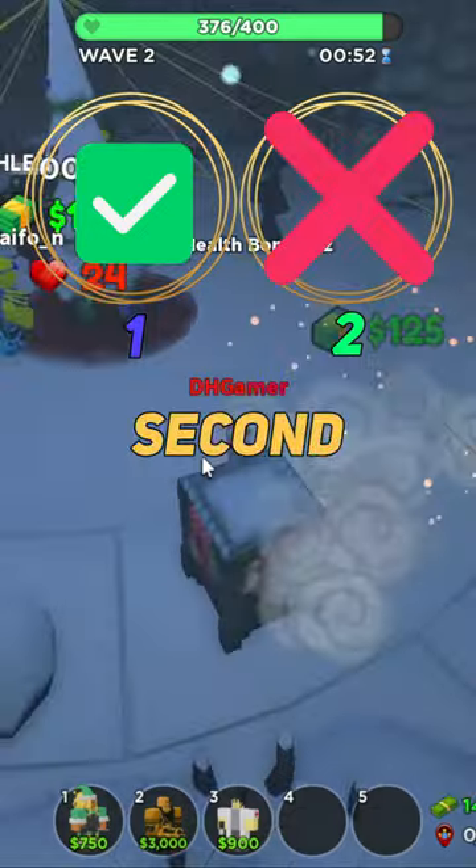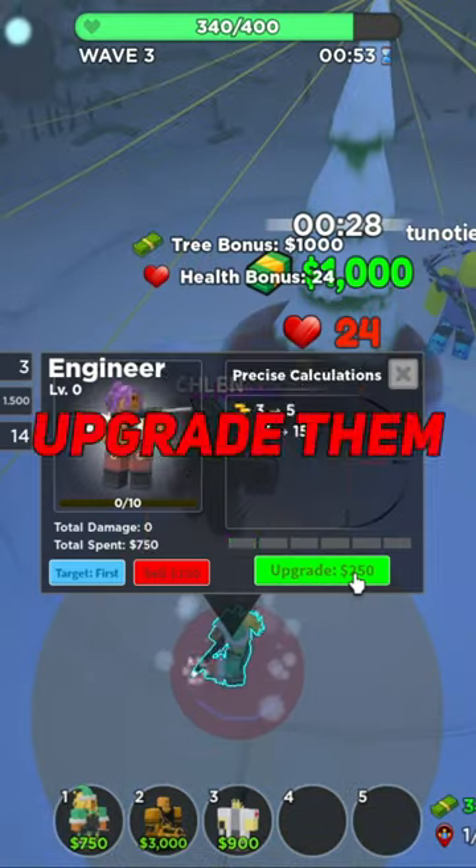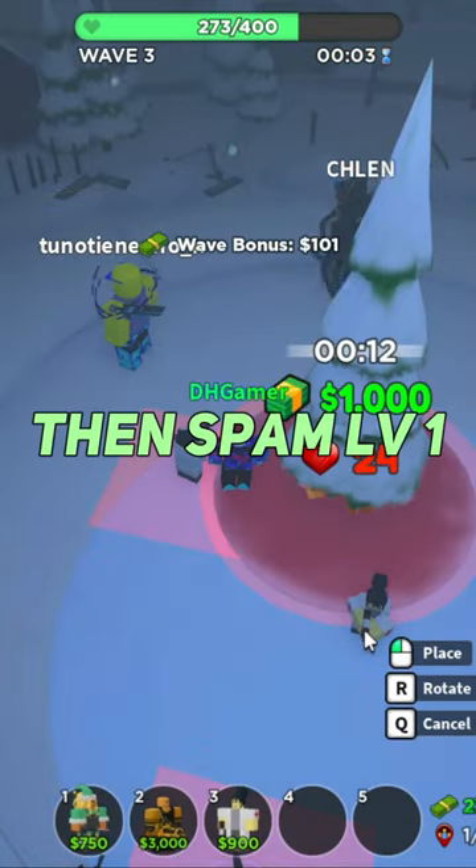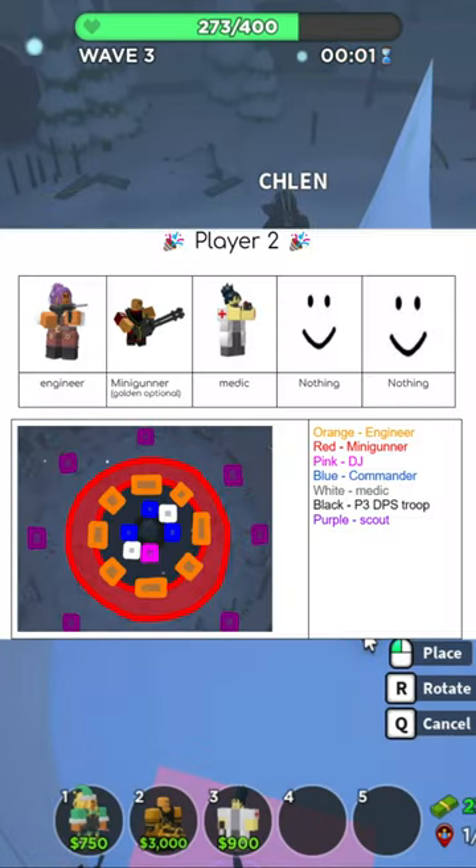First, buy all plots in the first ring, not the second. Play 6 level 2 engineers and upgrade them to level 5. Then get 2 max medics, then max all engineers. After that, spam level 1 mini gunners, level 2 with golden. Here's the loadout.